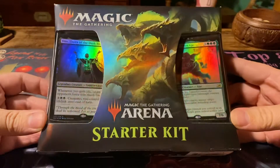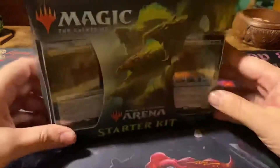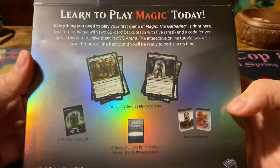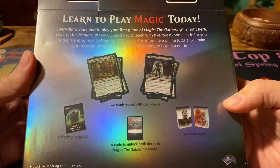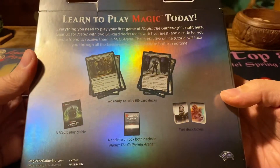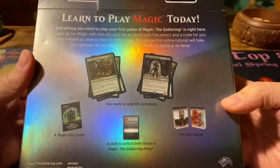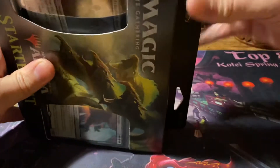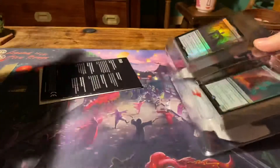Now I was under the impression that Arena is digital. So what is this then? We have two two-player decks. We have a Magic Play Guide and a code for Arena — so that's probably what the Starter Kit means. And we're going to take a look at this. I have not heard of this because I've been out of the loop for Magic for a while now. Let's take a look at what this is.